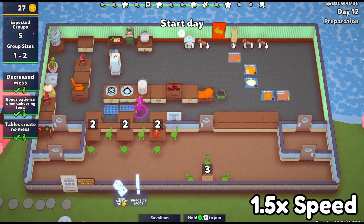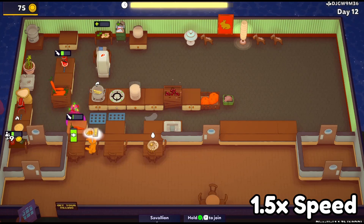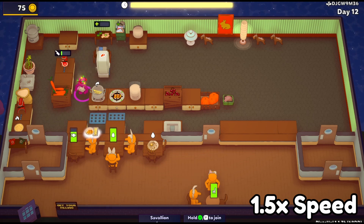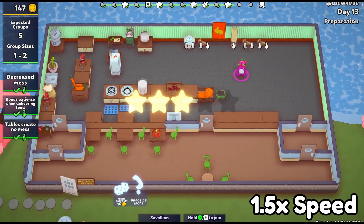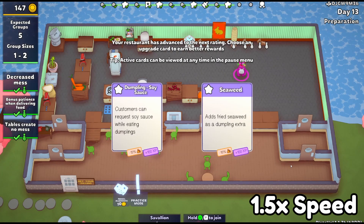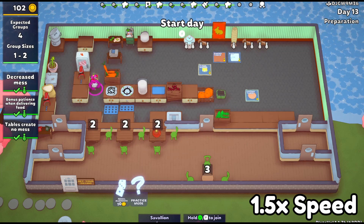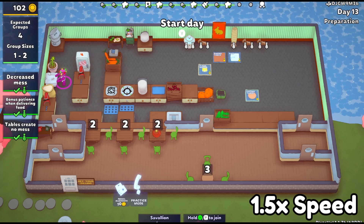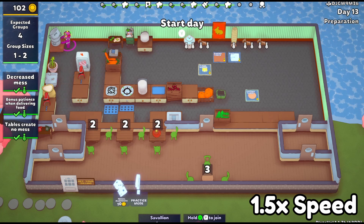Once I was able to get two mixers — one for the meat and one for the carrots — things went a lot better. At one point, I also did get a heated mixer, which actually works perfectly for the dumplings. If I'm doing a full dumpling automation, I definitely want a heated mixer at the end, because you can just drop the dough onto the food there and it will complete the dumpling, make it into a dumpling, and then cook it all in one space — so getting a lot of bang for your buck there if you can get a heated mixer.